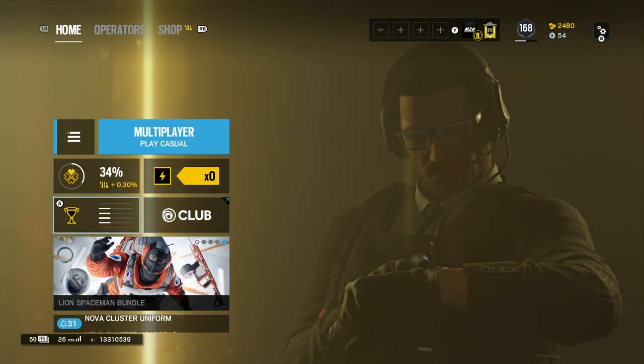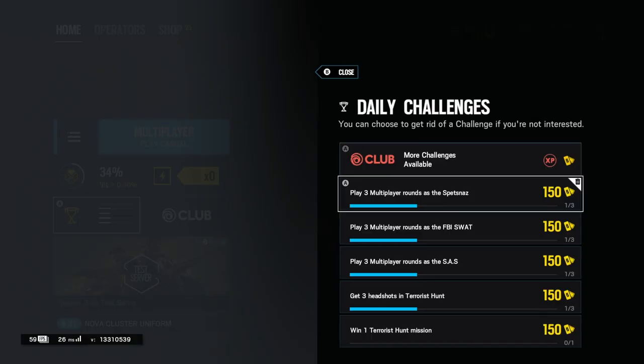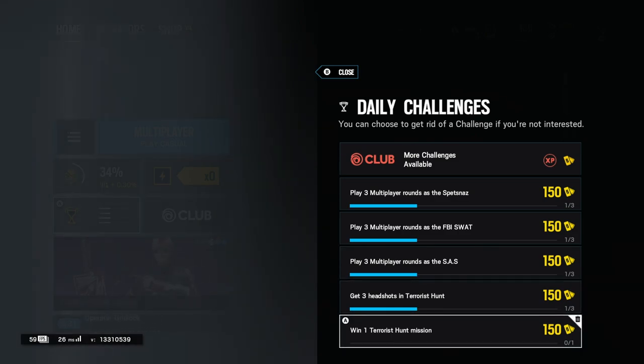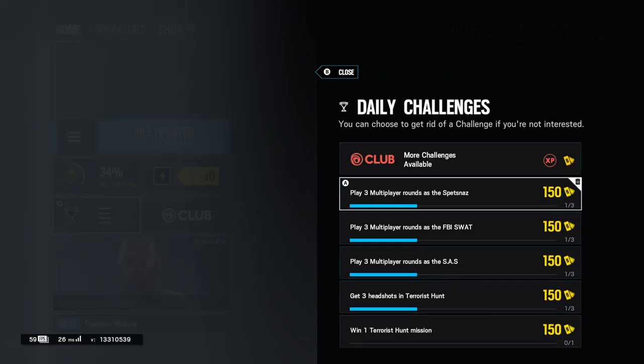Now before we start this Terrorist Hunt — because it is a Terrorist Hunt — you want to make sure you check your daily challenges to see if there's anything you need to do. For me, I need to get three headshots and win a Terrorist Hunt mission. I should be able to do that within one game, and also play Spetsnaz — I can do that as well, I've just got to play two rounds of them. So you've got to think, I could probably get around 450 renown extra just for that one game, which is quite a lot.